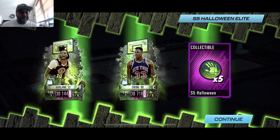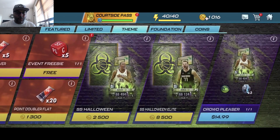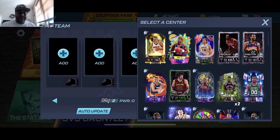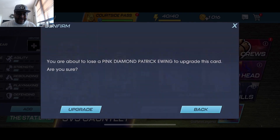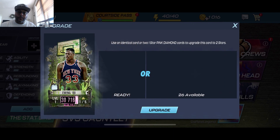Darius Garland is definitely one of the upcoming stars in the NBA and the Cleveland Cavaliers are going to make some noise for sure. So we got Patrick Ewing twice — I can upgrade them since we got the dupe, easy upgrade. That Halloween artwork is insane, they definitely did their thing.